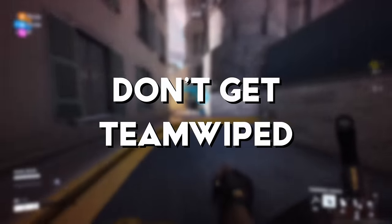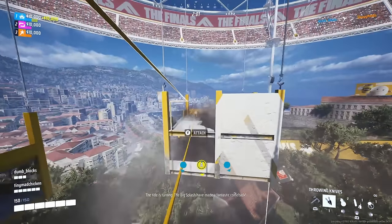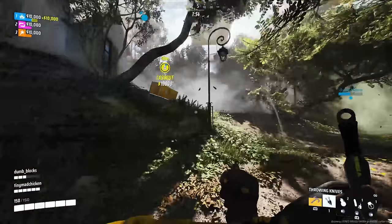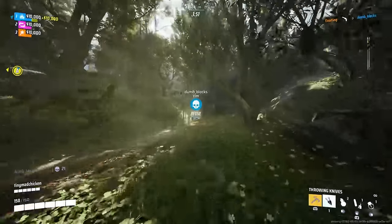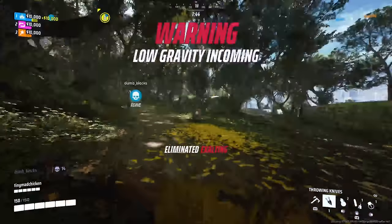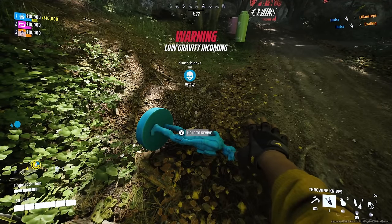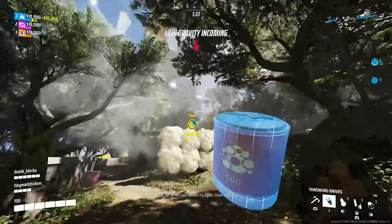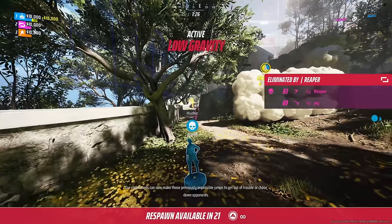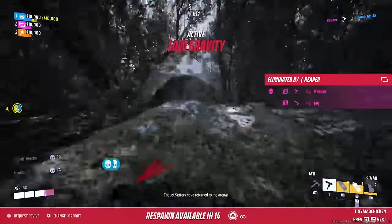This leads to the next point: avoid team wipes at all costs. If you're the last person alive, think logically — can you get a res off, or do you just need to take yourself out of the fight completely? In tournaments, team wipes cost you 30% of your total wealth; I've seen teams go from first to third place just from getting wiped. You also face a respawn delay that can cost you an opportunity to push a point. Keep yourself alive — if you're the last one left, get out, regroup, try for a revive, or pull back and make your team use a respawn token.